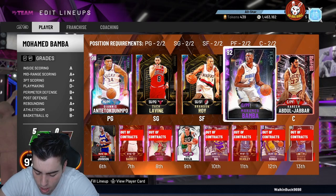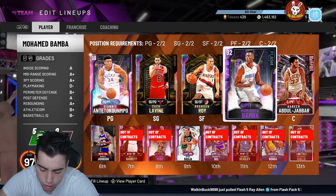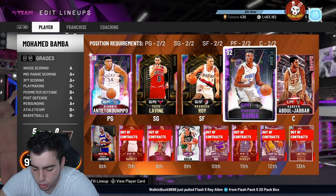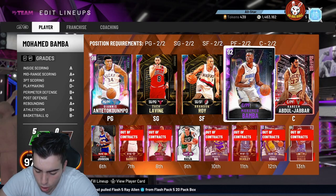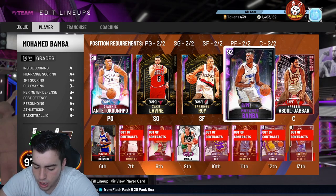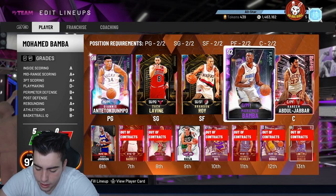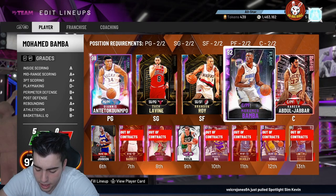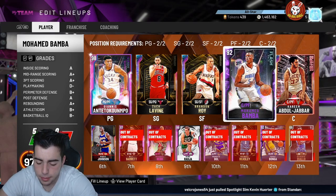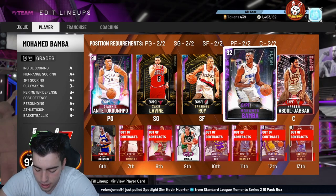Clyde is definitely gonna have crazy dunk animations. He has every single finishing badge besides deep hooks, pick and roller, back down pusher, and drop stepper — all Hall of Fame. Slippery off ball, catch and shoot, two tower shooter, corner specialist, dead eye, green machine, hot zone hunter, quick draw Hall of Fame, gold range, Hall of Fame clamps. 40 Hall of Fame badges for this man — I'm gonna try to snipe him all day.